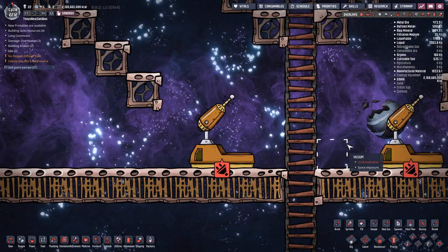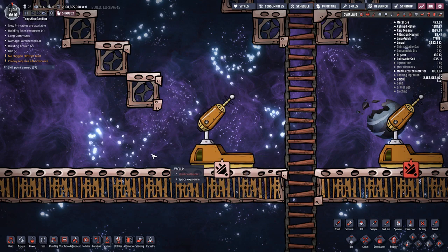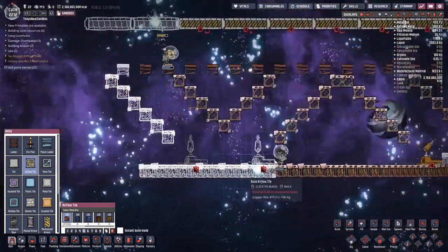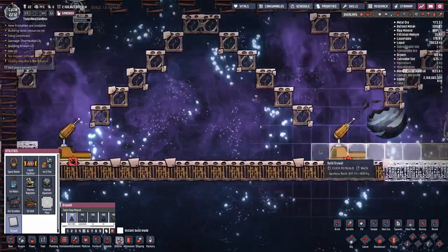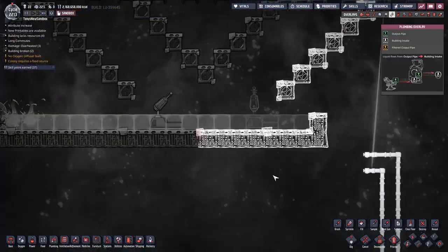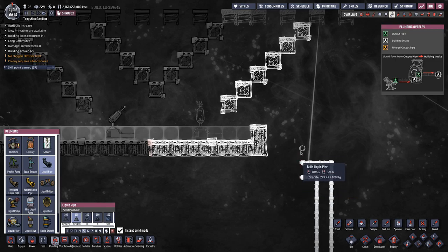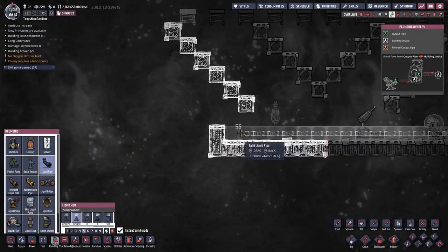The only way to cool off a building is to let it touch a gas or liquid in the environment. I'm going to keep these robominers cool by putting a little bit of water on top of some airflow tiles. That means I need airflow tiles on the ends of these platforms to keep the water from running off, and I need drywall behind the platform so the water doesn't escape into space. I'll run a granite pipe all the way across the platform to keep that water cool.